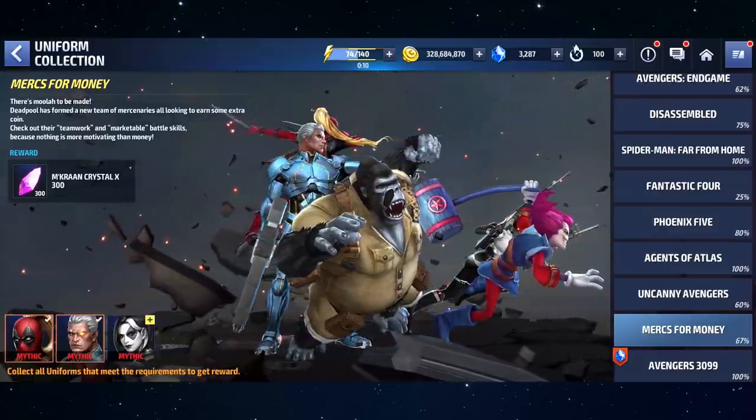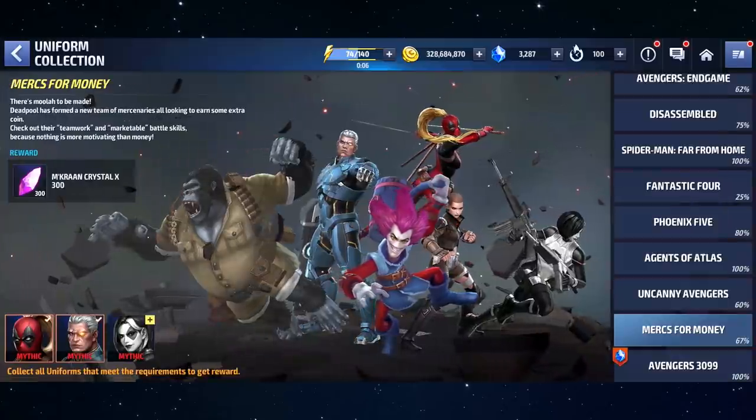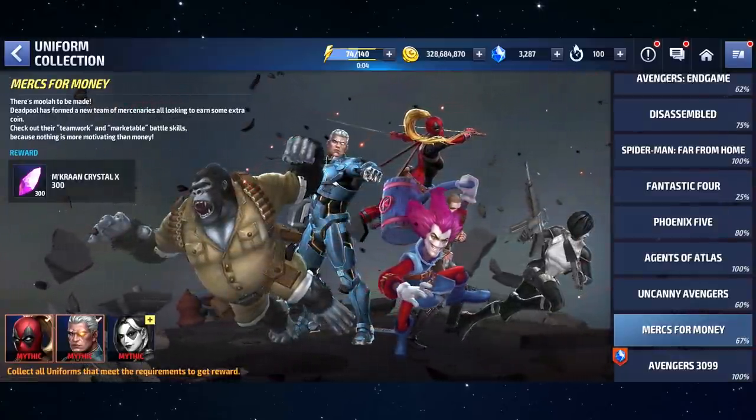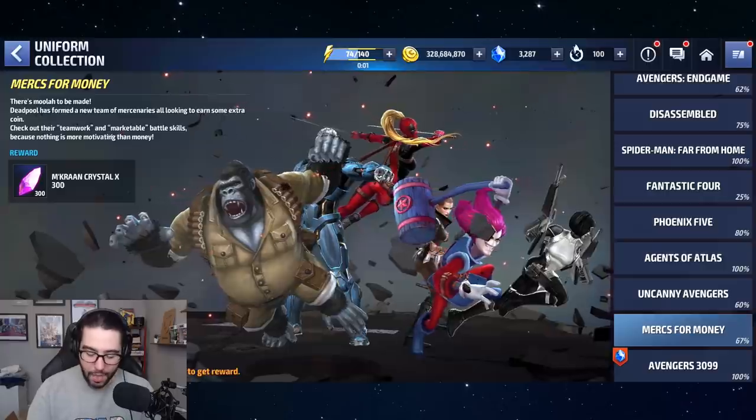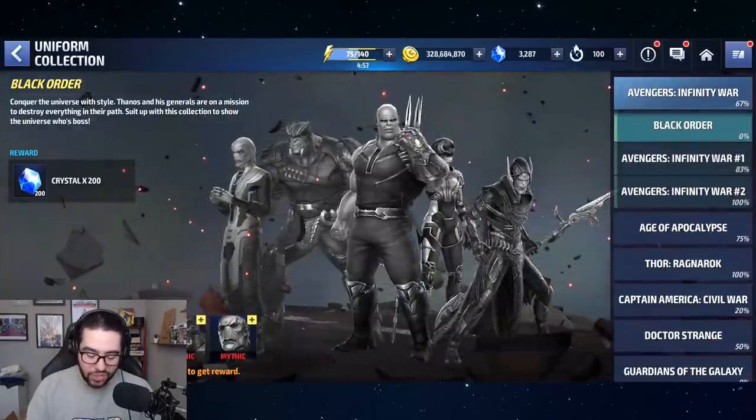I'm going to hide my camera just for a second so you guys can see — I'm still missing Domino's uniform, but I do have Cable and Deadpool, that came around during the Apocalypse update. But there are a lot of uniform collections in the game.